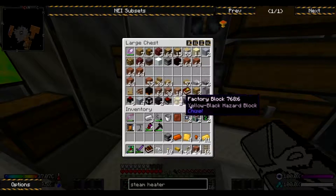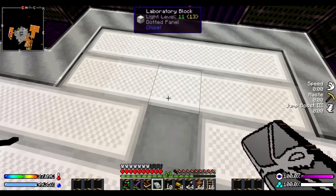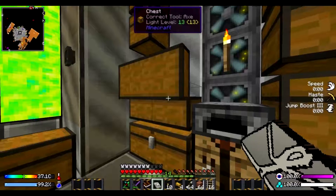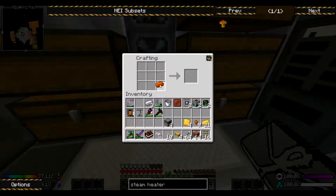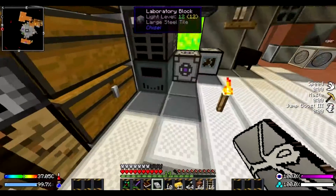We only have enough for three. We already have a furnace — okay, there is one there. So we'll do this and then go like that. Place those there, do this, place the pipes. Steam heaters.